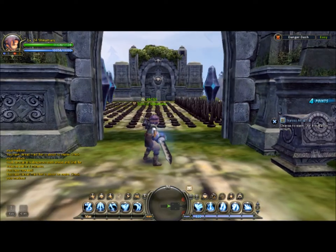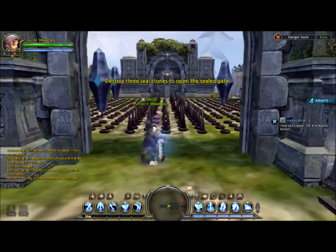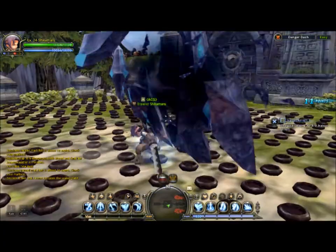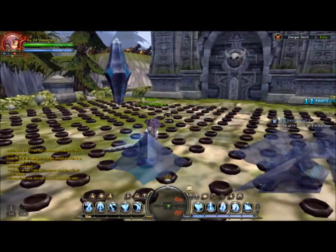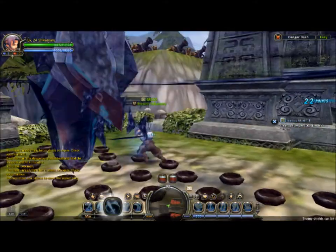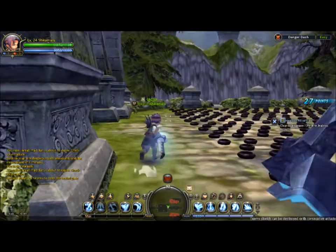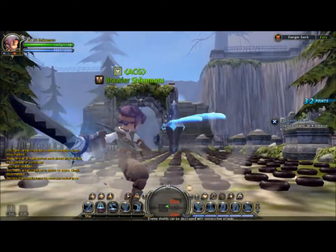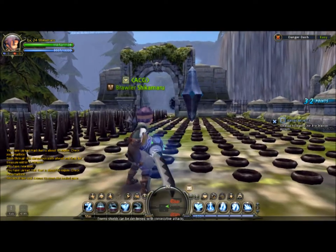Hey guys, this is the Danger Dash minigame. Basically all you have to do — I just got wrecked, but it doesn't really take any skill. If you wanted to be tactical about it, you could sit back and use your Moonlight Splitter, which wouldn't work on this side though.